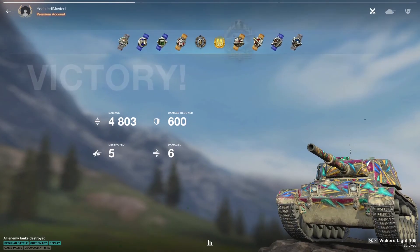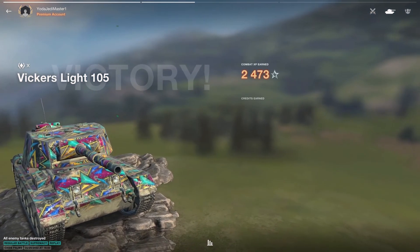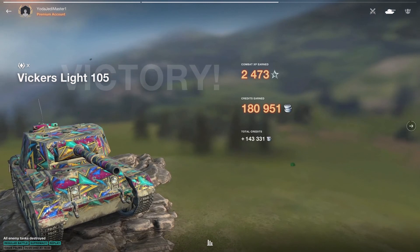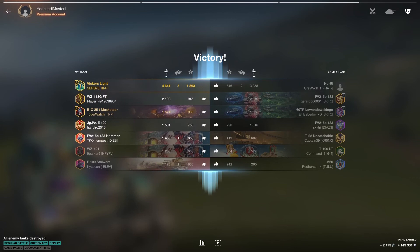4803 damage, 600 blocked, 5 kills, and that beautiful golden M. 2400 XP, 143,000 credits. Finished way at the top of the leaderboard, carrying that team.